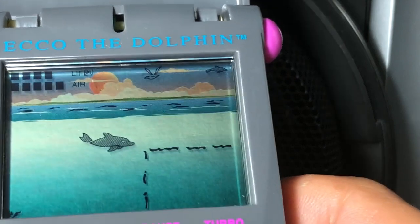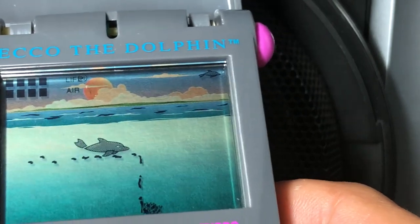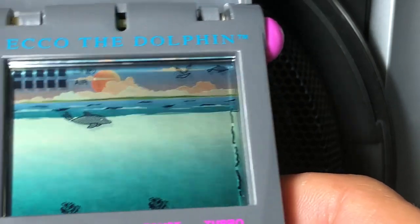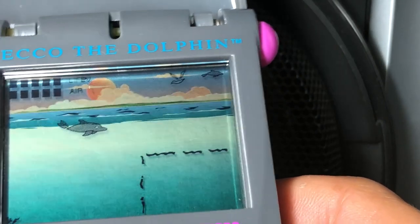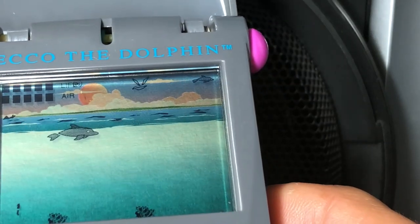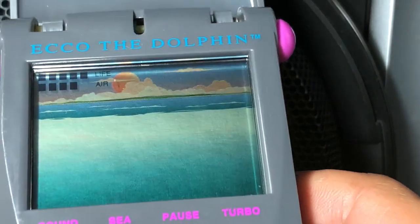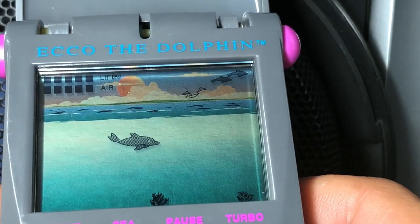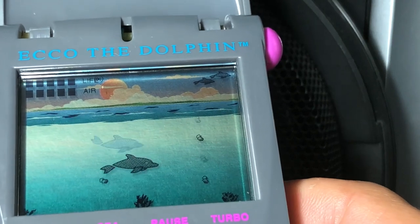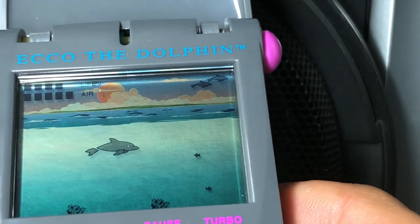I don't know what kind of ecosystem has seagulls attacking dolphins, but I guess the developers just wanted to add something for above the water. I'm not sure what just happened — I think I must have just rescued one of Echo's family members, because that is the goal of this game, to find his family members. And it's all just nature simulation — there's no science fiction elements from the main series. The top right has dolphin icons for what stage number I'm on — two dolphin images in the top right means I'm in stage two.